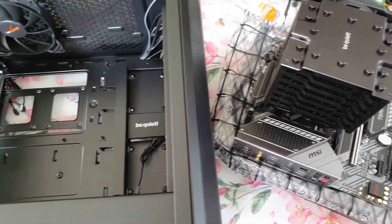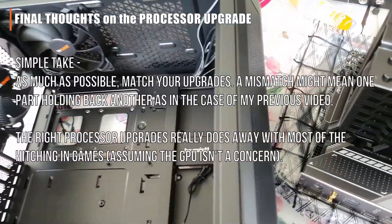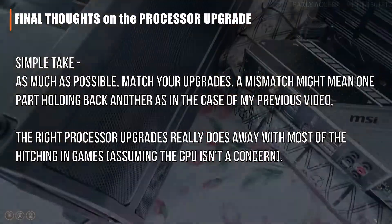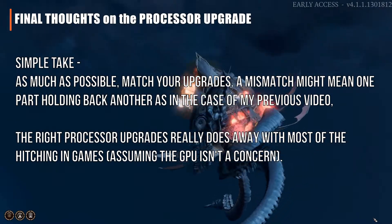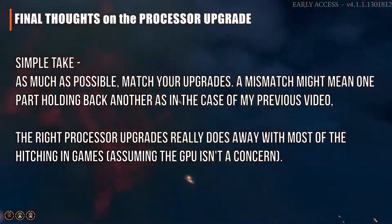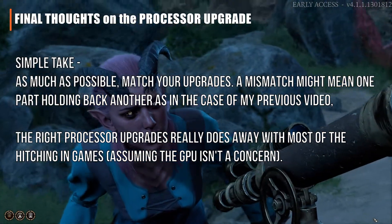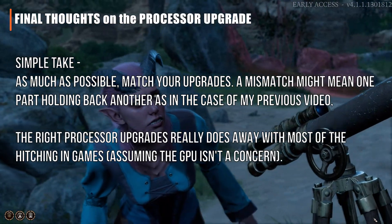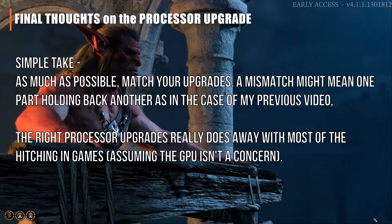I didn't think it would be like night and day in most cases, but it was. Matching your graphics card with the proper CPU makes a definite impact. Higher average FPS numbers are nice to see going up, sure, but it's really the reduction in hitching and raising of the minimums that matter a whole lot. You don't want to be heavily immersed in your gameplay and all of a sudden experience frame dips.